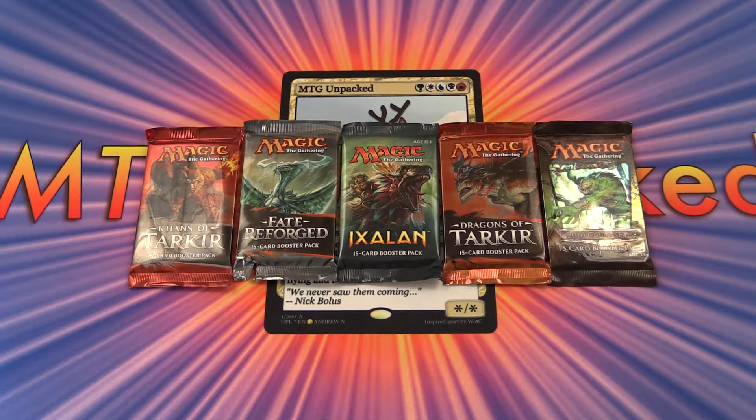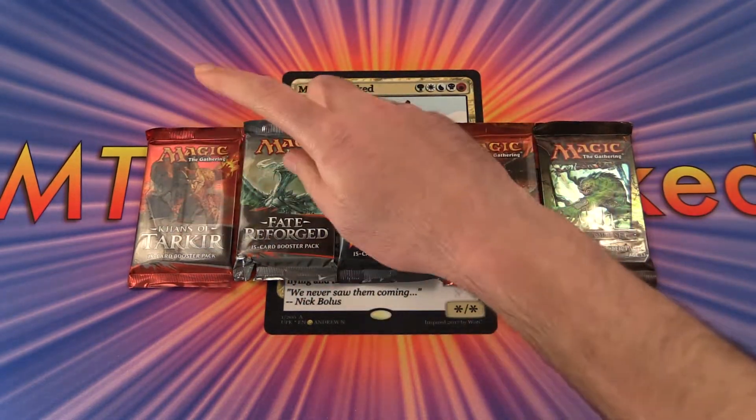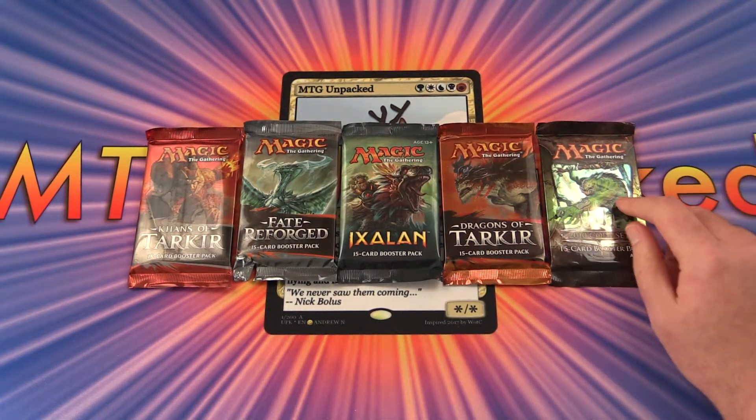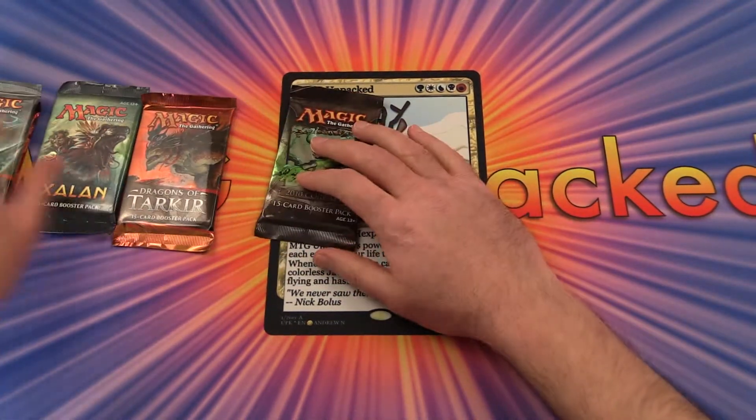Today on MTG Unpacked we have an extra bonus set of packs. We've got one of each: Khans of Tarkir, Fate Reforged, Ixalan, Dragons of Tarkir, and a 2010 core set. Let's see what we pull today.